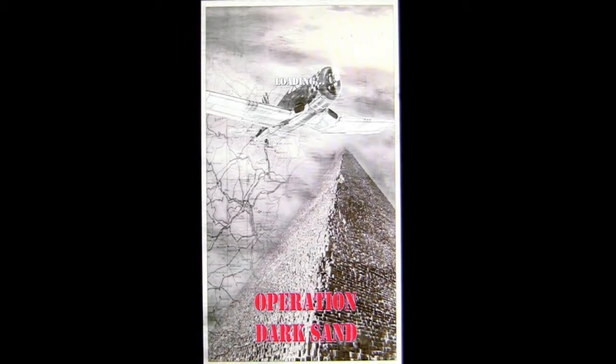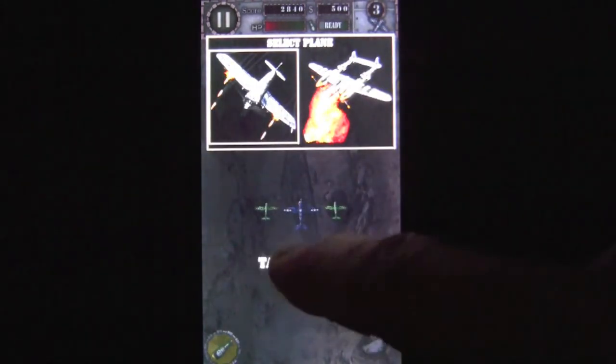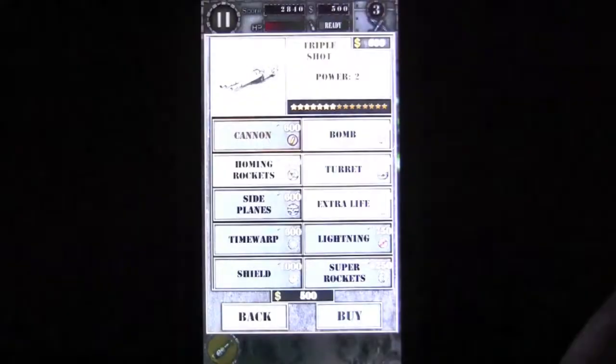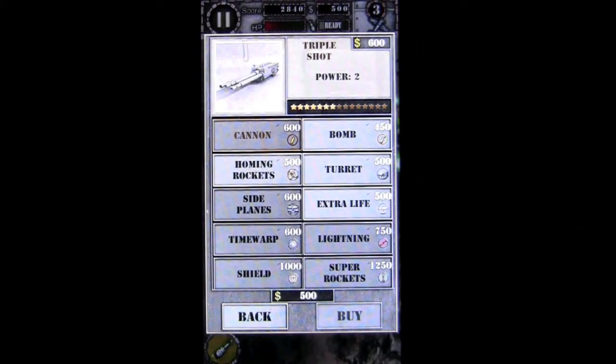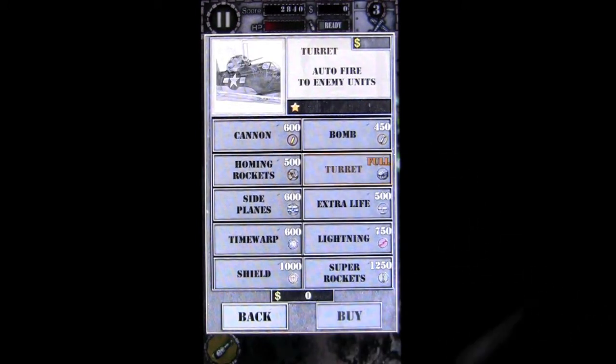Let's go ahead and jump into the game where I was at. This game is packed with gameplay — a bunch of different missions, 34 different enemy types. You can select one of two planes to start off, either a Corsair or a P-38. You can go into the shop section and spend whatever you've earned in previous missions. I have $500 in my piggy bank, and I'm going to go ahead and get a turret.